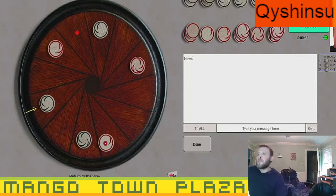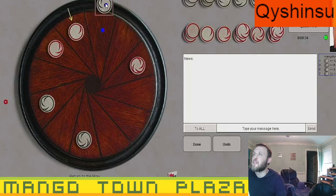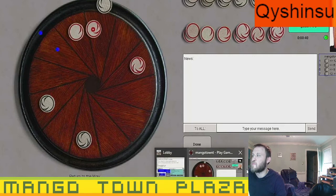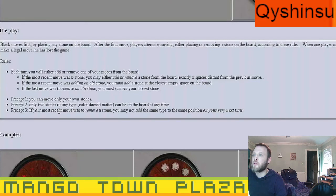Okay, this makes sense, I'm getting it so far. It's only giving me the option to remove one of them, so I'm going to do that. It's not placed back in my stack — it's placed on the edge of the board. Let me re-read: if your most recent move was to remove a stone, you may not add the same type to the same position.